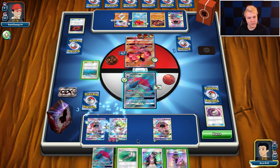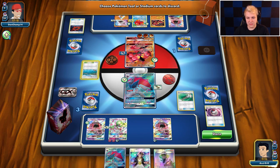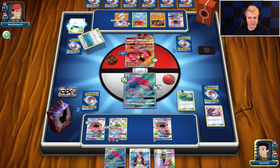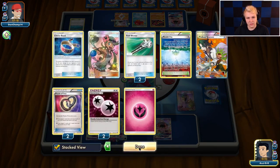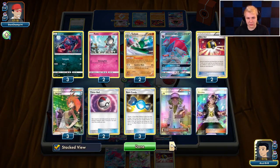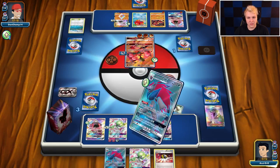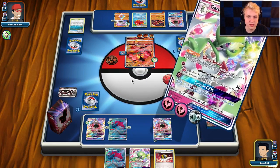I should be able to just trade into the Fairy Energy right now, because we do need one more energy here. Secret Spring to the Guardi, DCE to the Guardi, Float Stone to active, Float Stone to Lele. Field Blower — the Lele is basically a Free Retreater so getting rid of his Free Retreat doesn't really do anything. We'll retreat and swing with Infinite Force for the knockout. Just need one more prize.